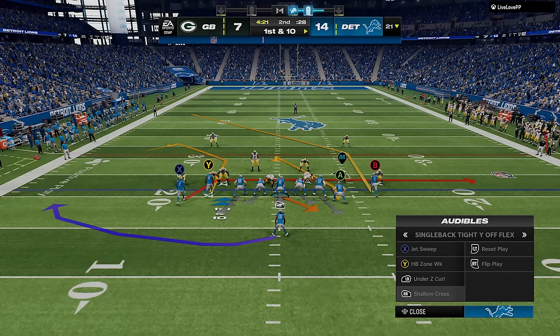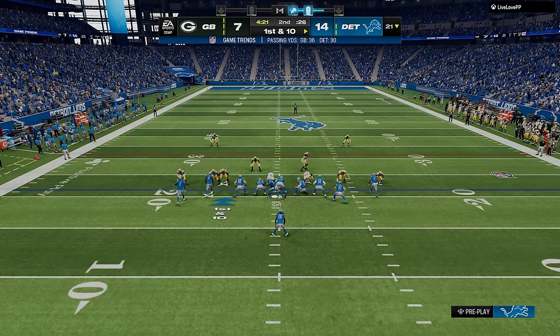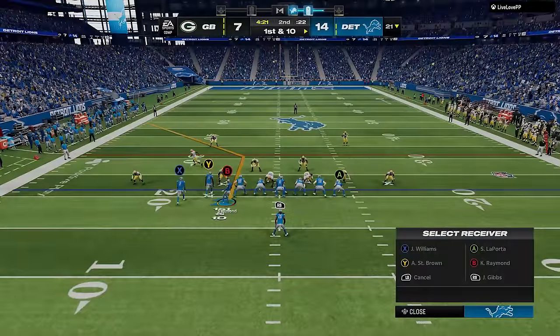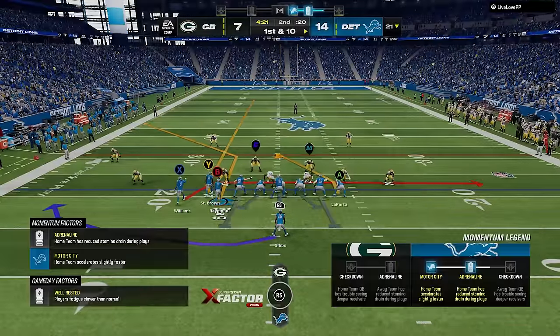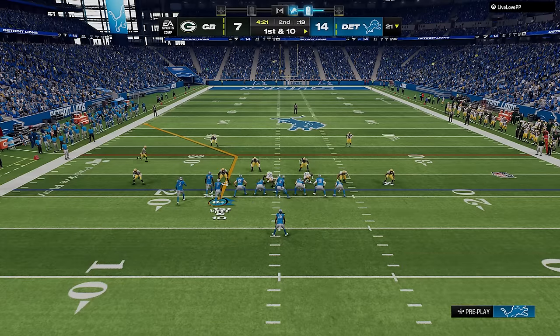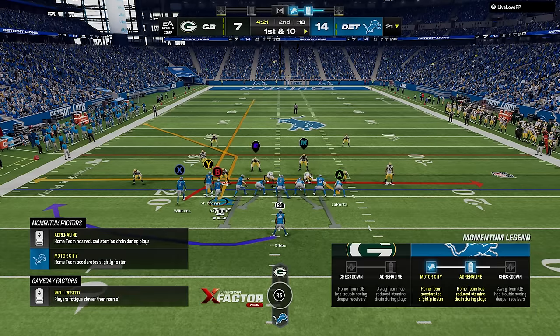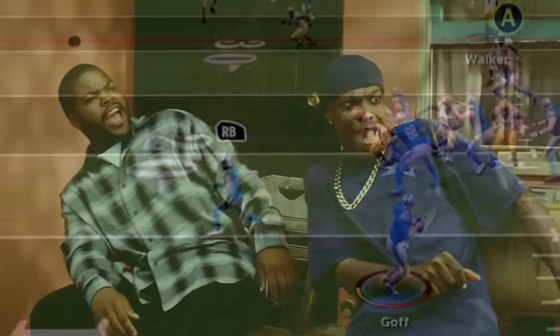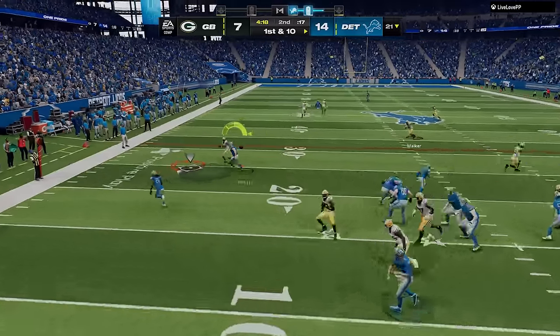One of the best passing plays for short yardage situations is the shallow cross, especially on a hash mark. You can create two hard-to-stop passing concepts out of this play. All you have to do is motion across the B receiver to turn him into a corner route, then streak the Y receiver to pull back any deep zones in the area, and the corner route will get open underneath just about any zone coverage. But you can also drag the tight end to give yourself double drag routes, which will get open against anything man or zone.